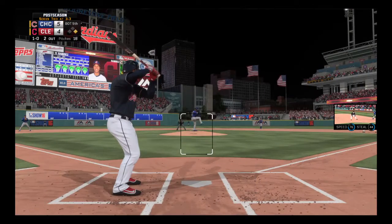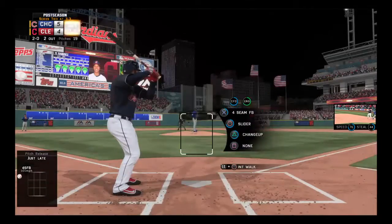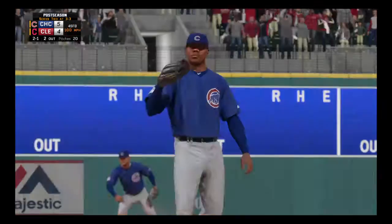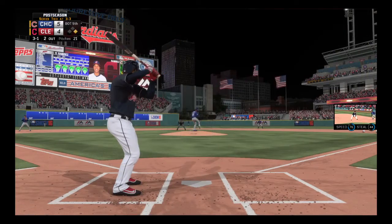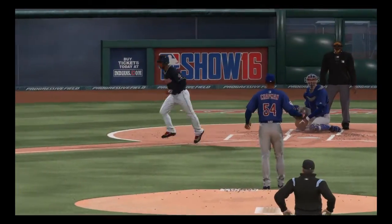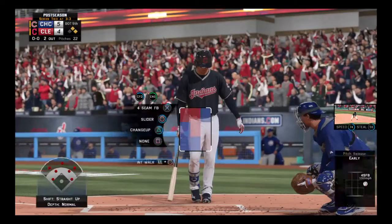A fastball in the dirt, taken for a ball. He'll try to take control of the inside part of the plate with the fastball as he backs him off a bit — there's a strike, it's two and one. Right back inside with a fastball — this time he got the call. He's fallen behind now, three and one. And he missed with it — ball four. So that means the potential tying run will move into scoring position at second.